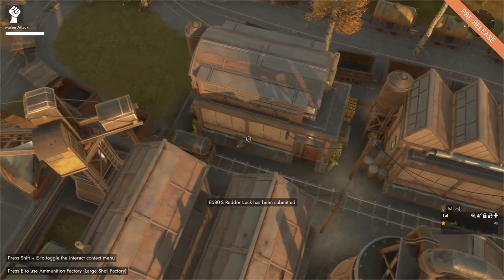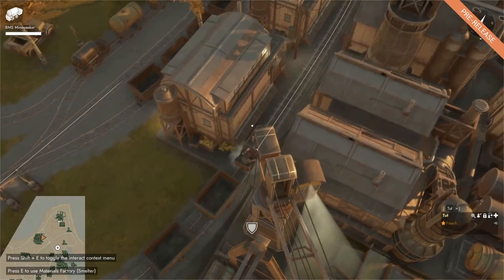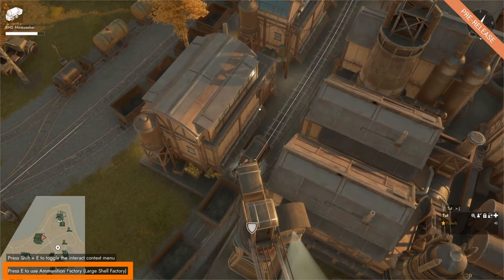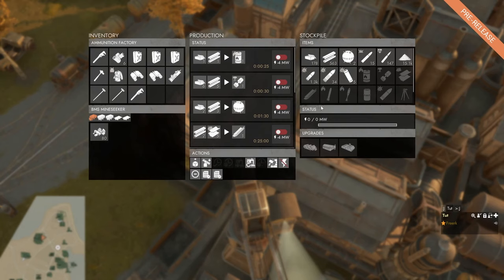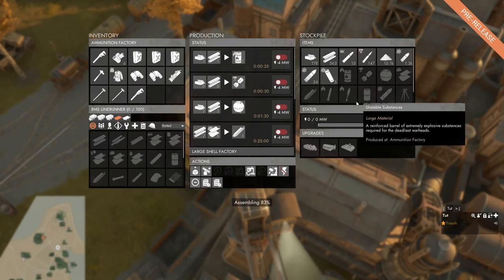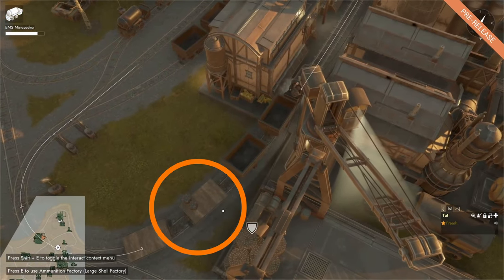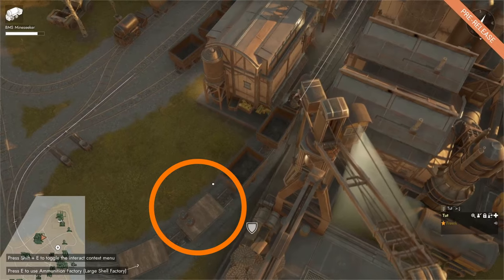Another way to get sea mines out of the ammunition factory is with a small gauge train with flatbed carts. Drive up to the ammunition factory and press E to open it. In the bottom left where our small gauge train is, go to the inventory of one of the flatbed carts, come to the stockpile, and shift-click — that will start assembling sea mines onto the flatbed cart. We can now see that on the flatbed cart are two sea mines.